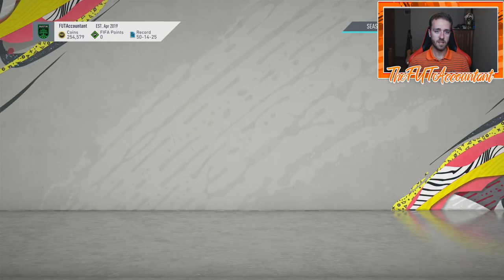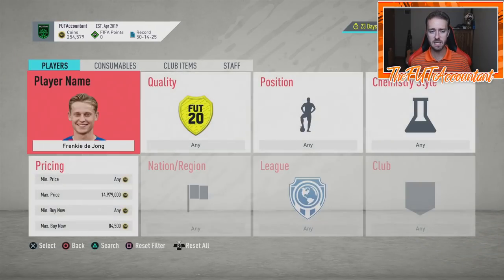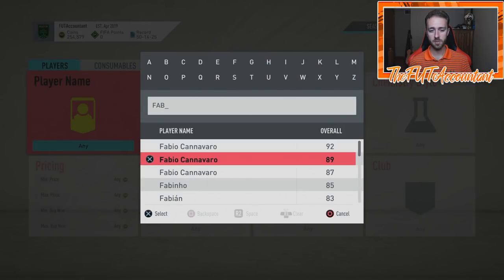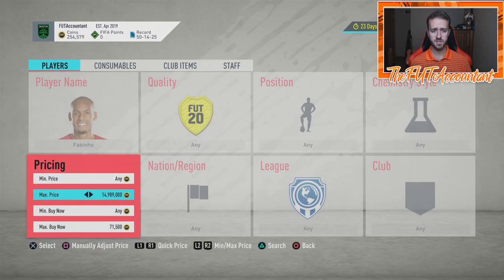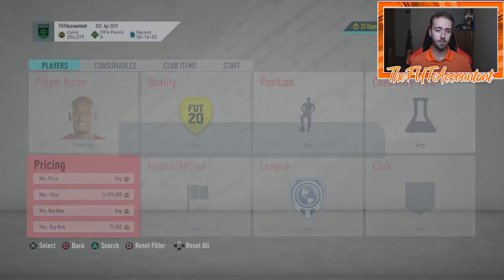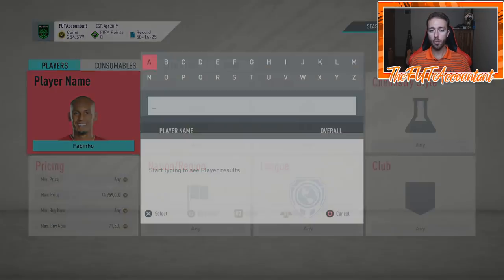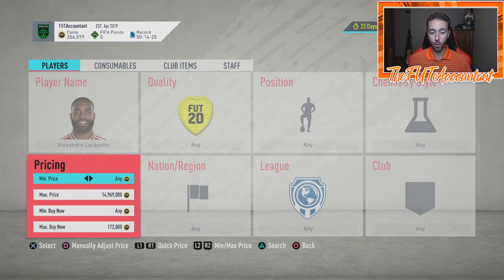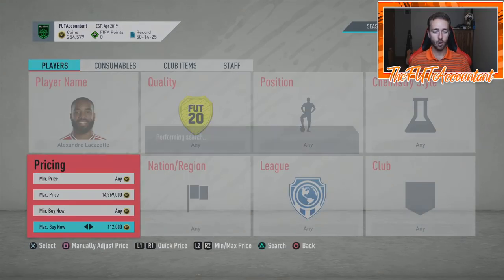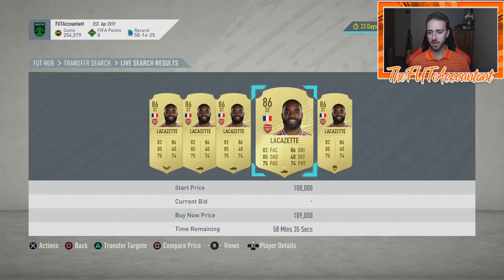The higher-rated stuff is going to continue to climb a little bit higher as people keep getting coins and putting them into the cards they want to play with on FIFA 20. The buy time for these cards has always been Wednesday night. Last week a lot of people bought on Sunday or Monday and got burned because EA dropped the Strong Start SBC on Wednesday, which made all the player prices drop back to what they were on Sunday night. So buy Wednesday night regardless of whether we have an SBC or not.